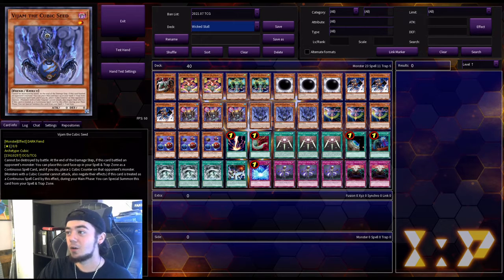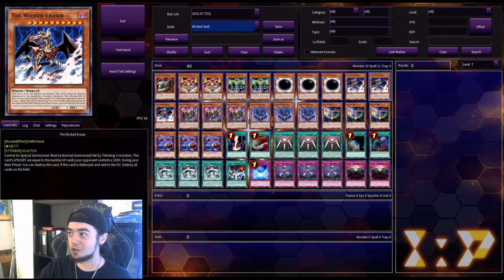For the stall mechanic, we run three copies of Vijam the Cubic Seed, because it cannot be destroyed by battle. It also has an effect: at the end of the damage step, if this card battled an opponent's monster, you can place this card face-up in your spell and trap card zone as a continuous spell card — and if you do, place one Cubic Counter on that opponent's monster. Monsters with a Cubic Counter cannot attack and their effects are negated. Typically I like to throw these in defense position as a barrier — if they're in defense you're not taking battle damage, and if they can't be destroyed by battle, you've got a wall stalling you until you can tribute out one of your big boys.